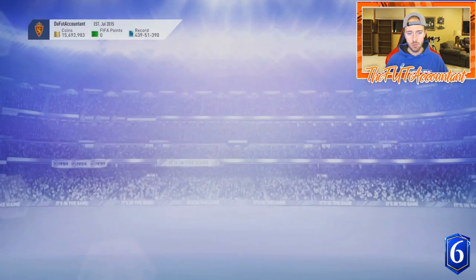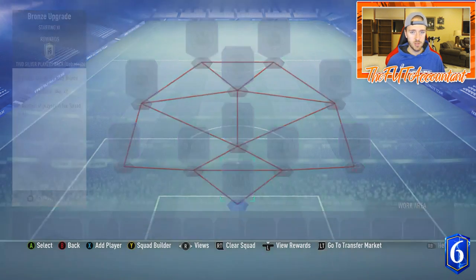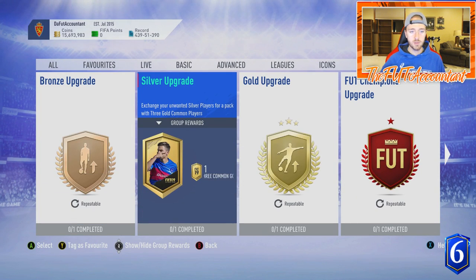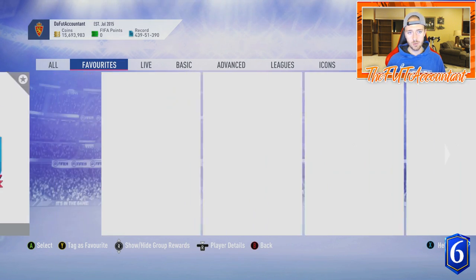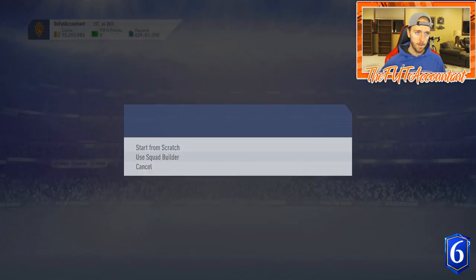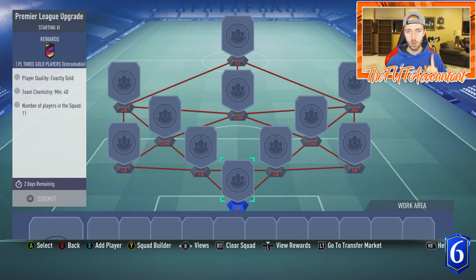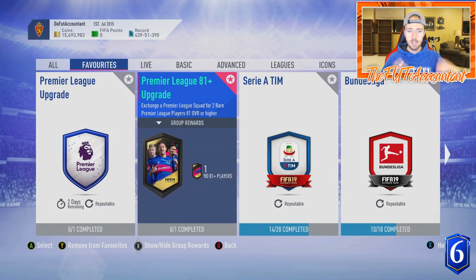From your club, do bronze and silver upgrades. Bronze upgrades turn into two silver players. Accumulate those and put them into the silver upgrade, which gives you three common gold players. Then turn those three common gold players into the Premier League upgrade SBC — a squad of rare gold players at 40 chemistry — and you get three Premier League players, one of them rare. Stack those up and hit the big packs, which require 11 Premier League players but give you two 81-plus rated Premier League players.